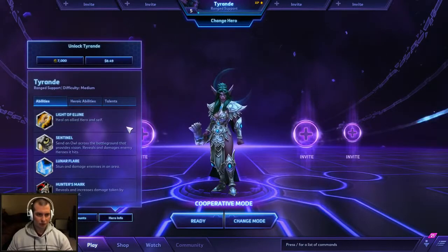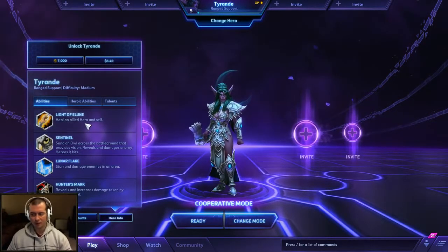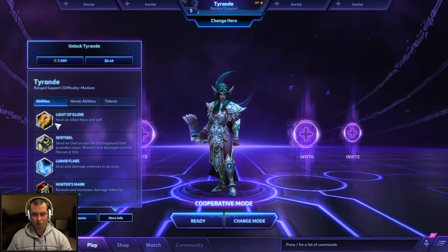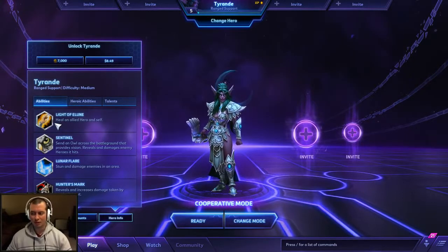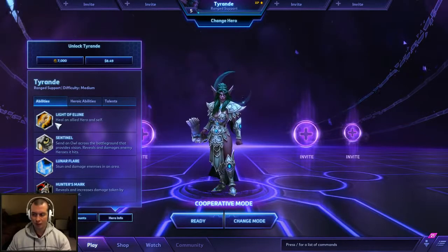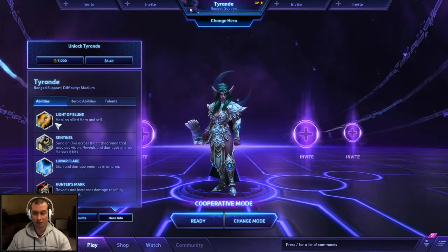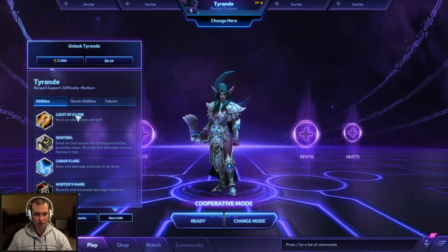Your skills: you have Light of Elune, which heals an ally and yourself. This is where the support part comes in — it's a pretty weak self-heal, but it's a much stronger ally heal. So you want to actually use it on one of your allies because it's going to heal both of you, but it's going to heal your ally for a lot more than it heals you. Otherwise you're kind of wasting it.